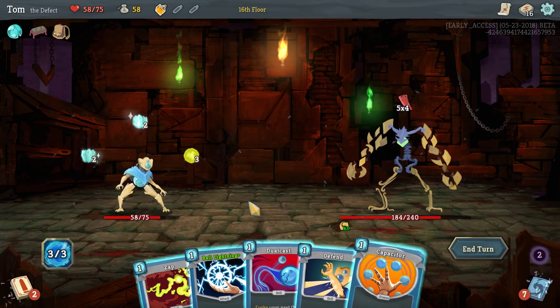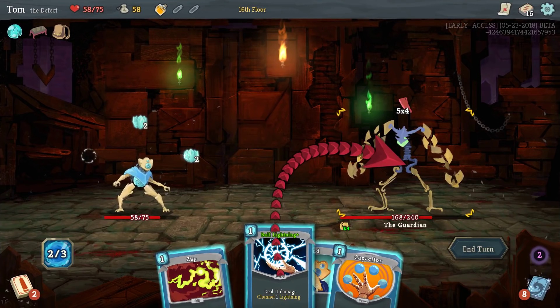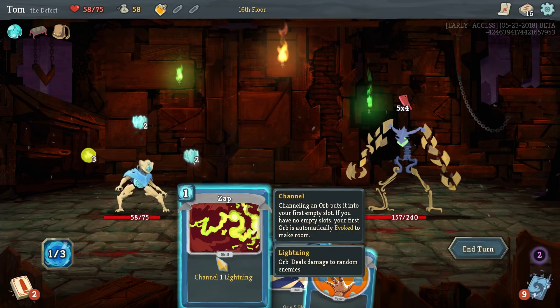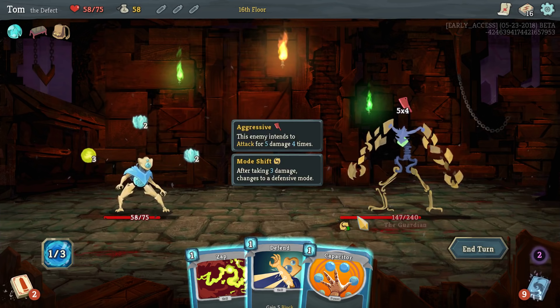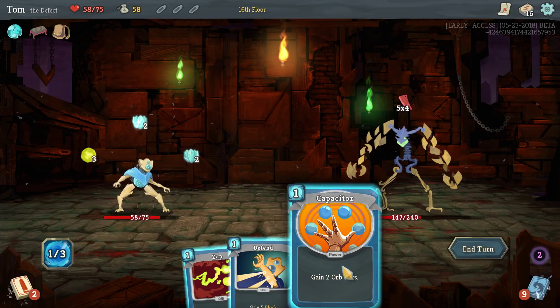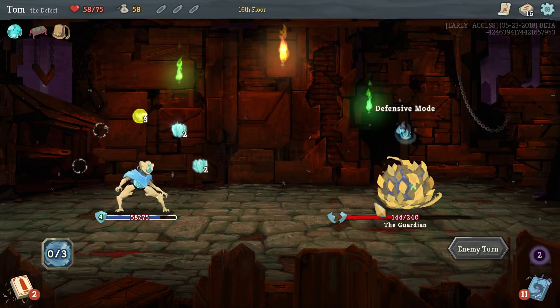I'd rather prevent this damage by hurting him than blocking it, because hurting him is what I need to do anyway. I don't think Capacitor makes sense to play here. Dual cast first, then ball lightning. And now I've got to do 13 more damage — he's already going to take three from this. I think I'll still do this. If I don't do this I get to keep the frost which is good. I think I just do this — he needs to take three damage and that's going to do three damage, so that's just fine. Lightning's really good for this form because it just keeps doing the damage.